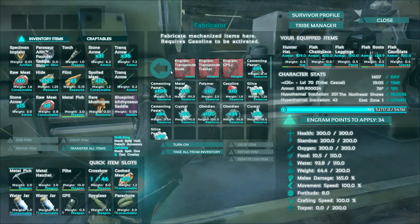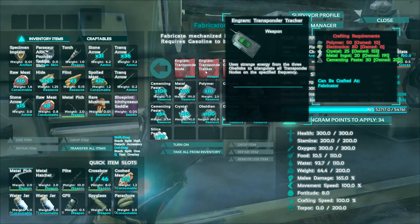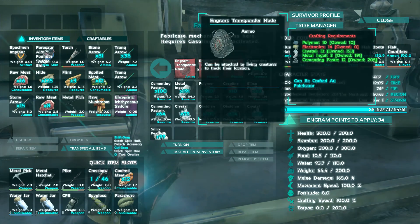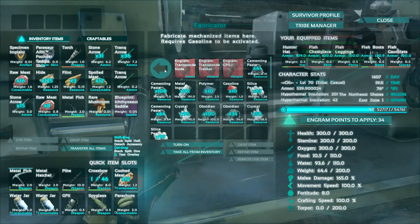Alright, so what do we need — 10, 14, so we need 60 polymer and 94 electronics. Oh shit, I might actually not have enough.